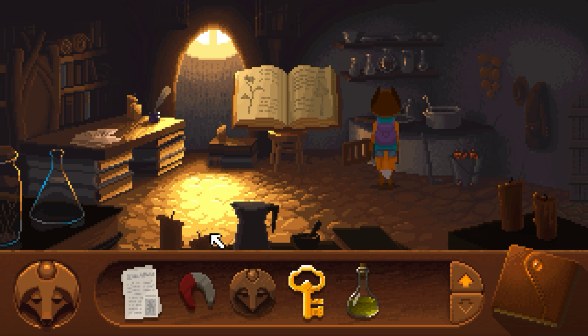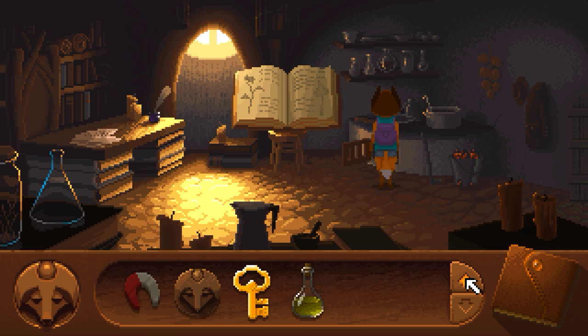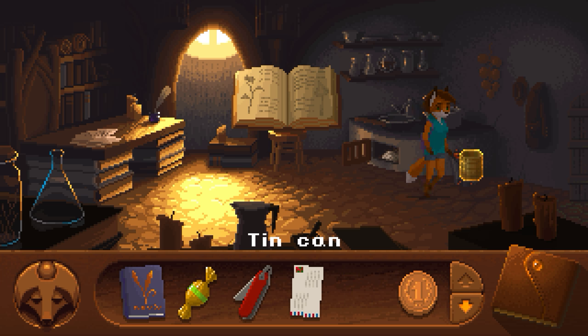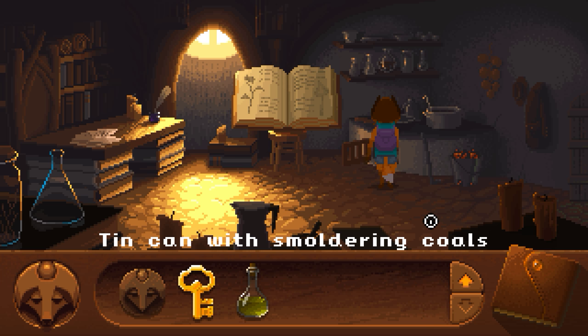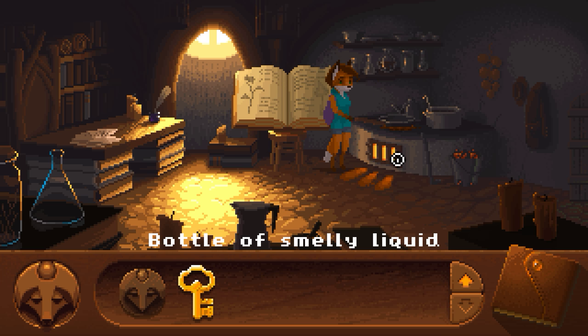I'm going to grab this potion. I'm going to open the stove and put the newspaper in the stove. We're going to use the tin can that we found in Grandpa's workshop and use those on the coals. I'm going to light this stove on fire.